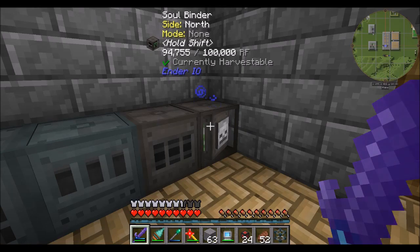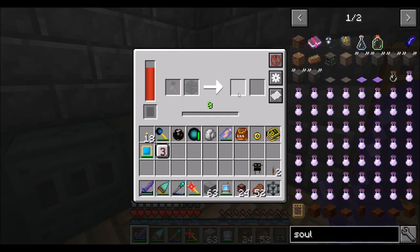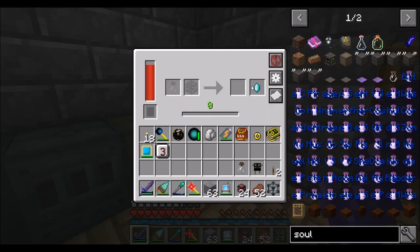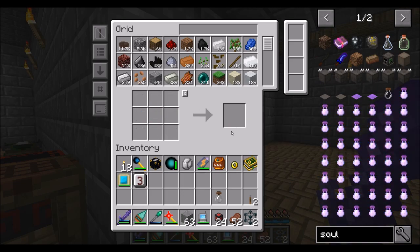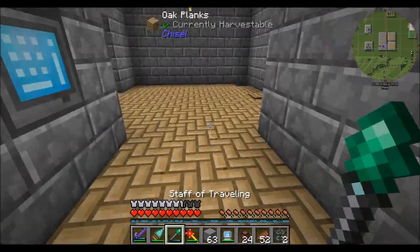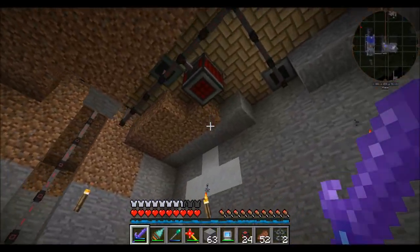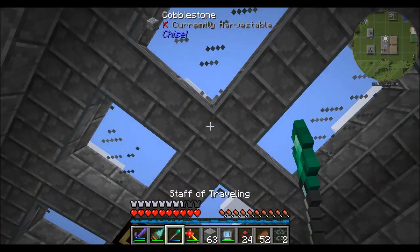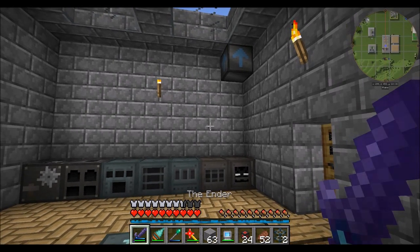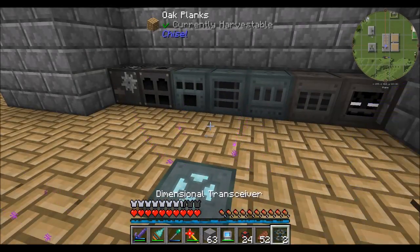Now I need to go make another one. Let's see if I'm right about this. Come on, Soulbinder. Dimensional transceiver — nice, two of them. Those of you who've played previous versions of Minecraft should be pretty familiar with this. It works like a tesseract — it can basically teleport items, liquids, and fluids across dimensions, across long distances. Pretty much if you have power over here and you want to get power to another dimension or another world, dimensional transceiver is totally the way to do it.